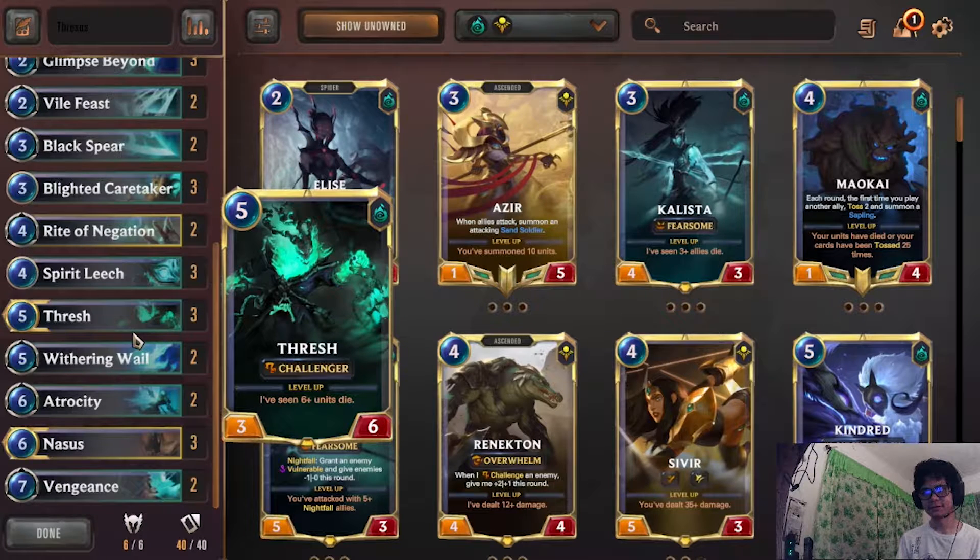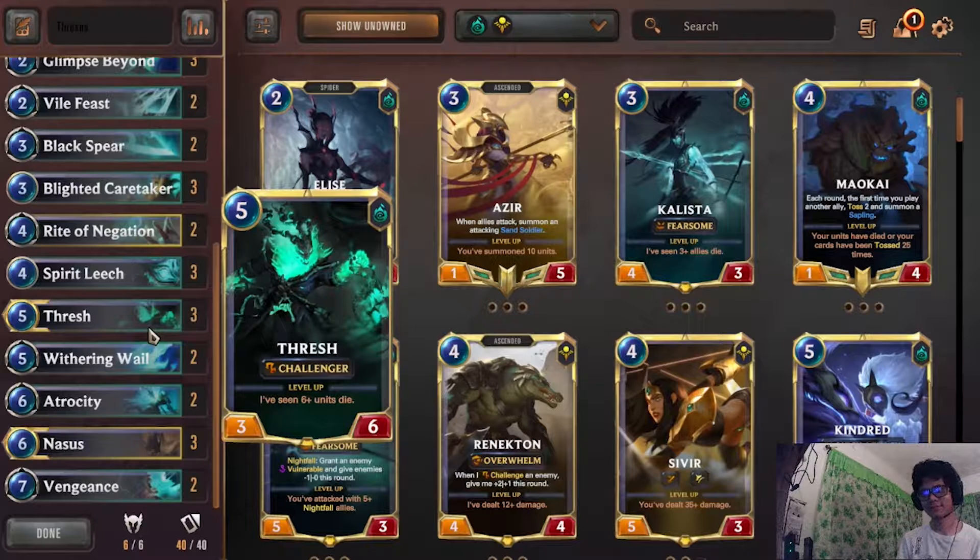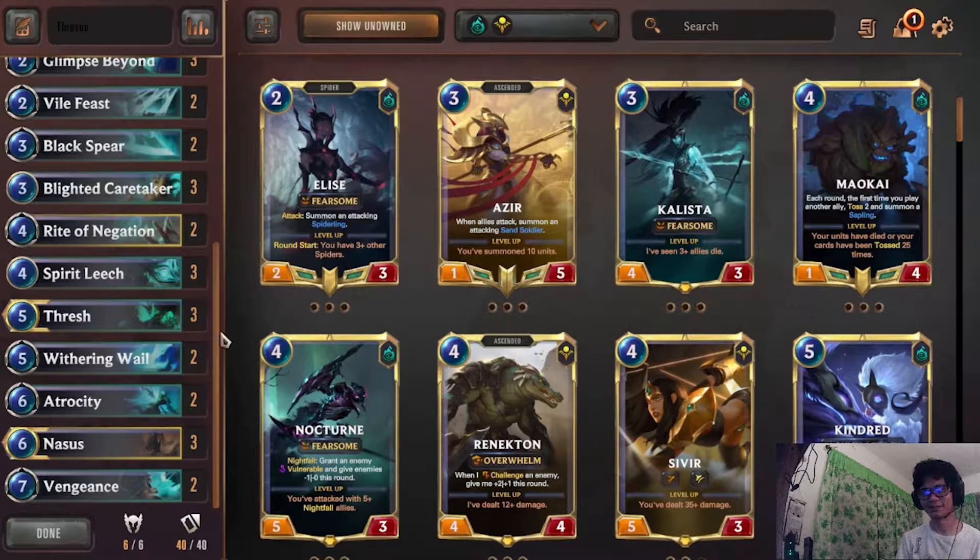Thresh — as you know you're sacrificing a lot, and Thresh can also kill units with Challenger. If people are running Calista it's good into Calista, it's good into Lucian — great stat line. When Thresh pulls a Nasus, especially if you have a second Nasus on board, it's insane. I don't think your opponent can stop it.